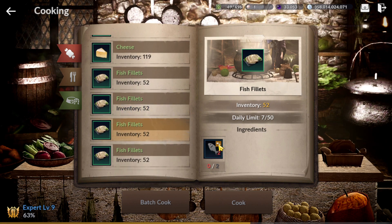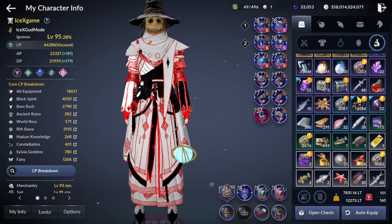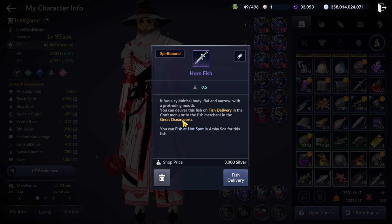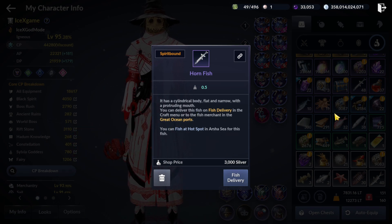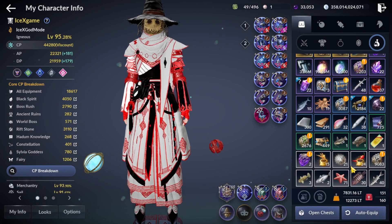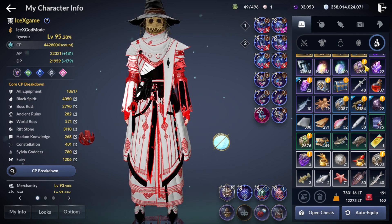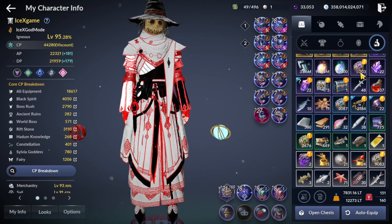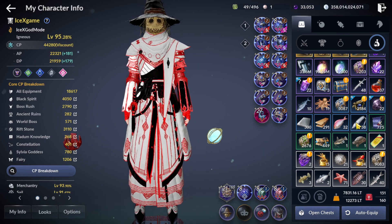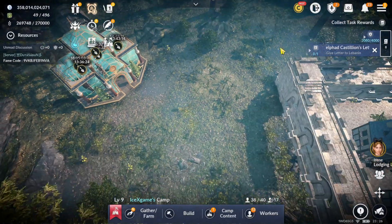From blue grade, I cannot use. From purple grade, I cannot use — even though I already have a lot. That fish is for ocean mode. Fish from ocean mode here are the same as those two fish types — we cannot use them. You need to check which fish you can cook. Some fish from ocean mode you can still use because it gives random fish there. You can try AFK in ocean mode to get a lot of free fish. Even if we cannot use them for cooking, you can deliver them to the bad region — it's not a waste.